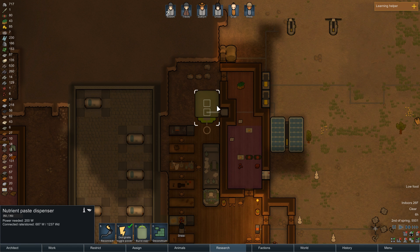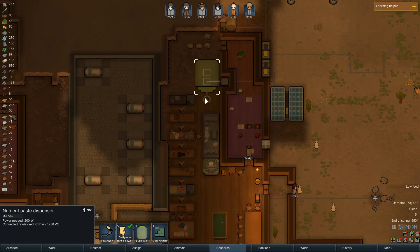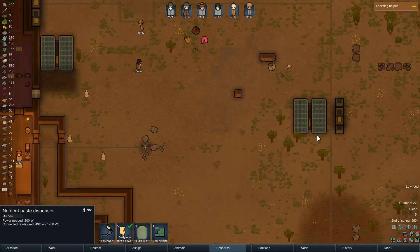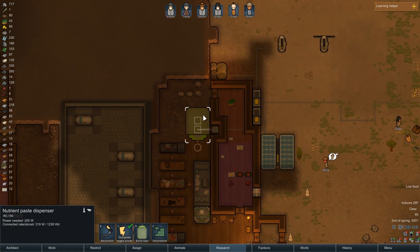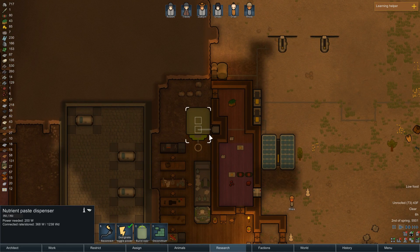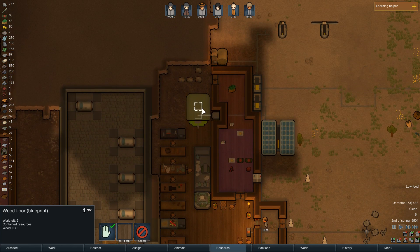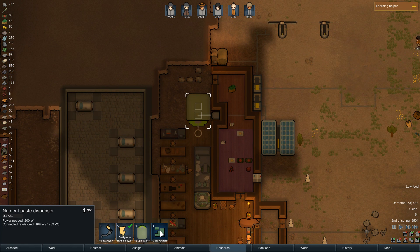The Nutrient Paste dispenser is kind of messed up because the hopper is out, and I think I'm gonna get rid of it altogether because the food situation is about to get under control due to the meals. If they start eating Nutrient Paste it's gonna be a mood debuff, so I'm gonna go ahead and eliminate it and deconstruct this.